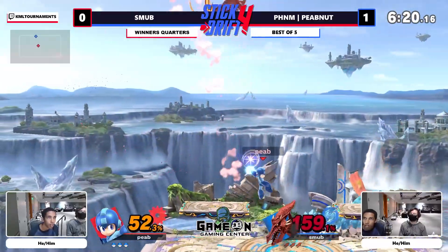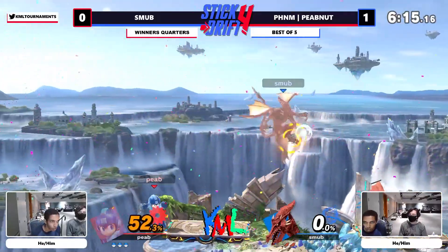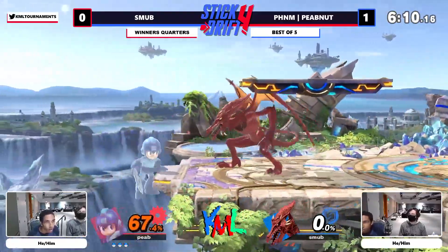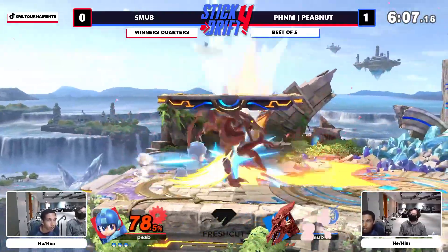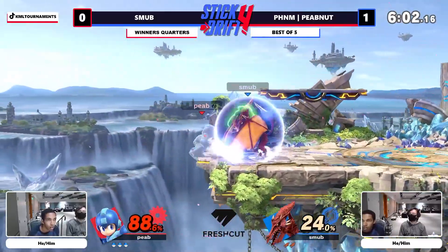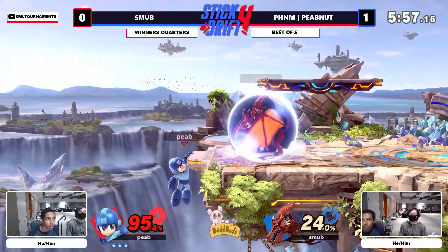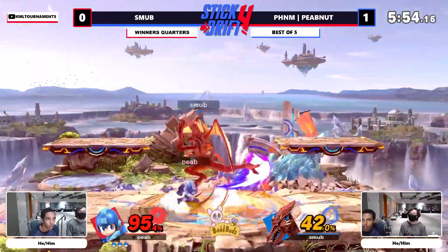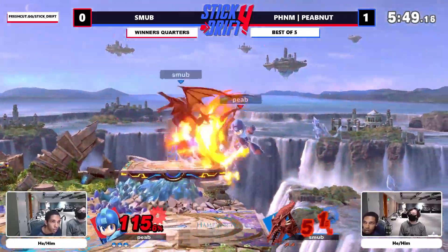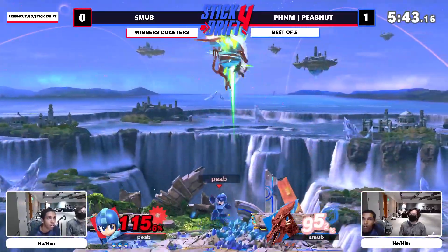Smub is looking for that downward angled up-B as well, going for some big callouts, but Peep Nut is using the metal blade to cover all of those angular aggression options extremely well. He knows that Smub's approach is going to be rather linear, and of course the metal blade is the perfect tool to deal with those kinds of options. Smub finds the grab on the getup — he is locked in here. Nerf, I don't know if you have a mental link with him, but he read everything you said: here are his win conditions.